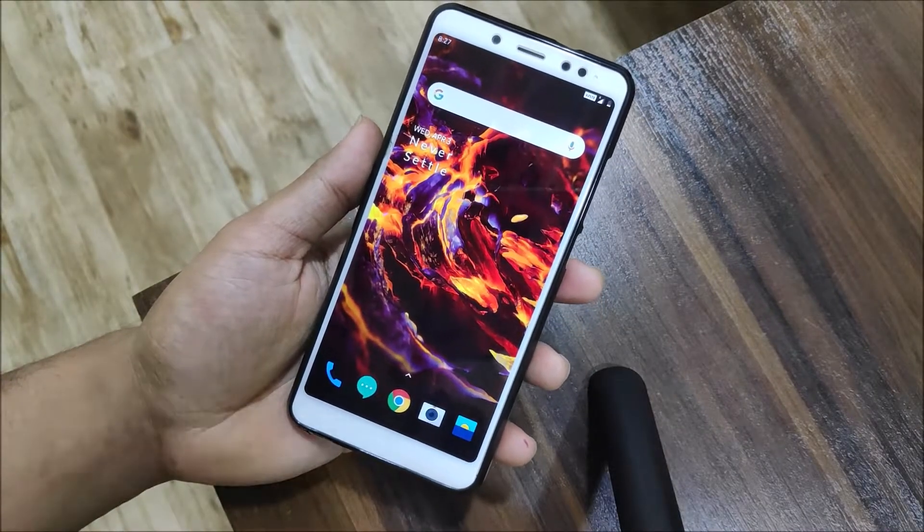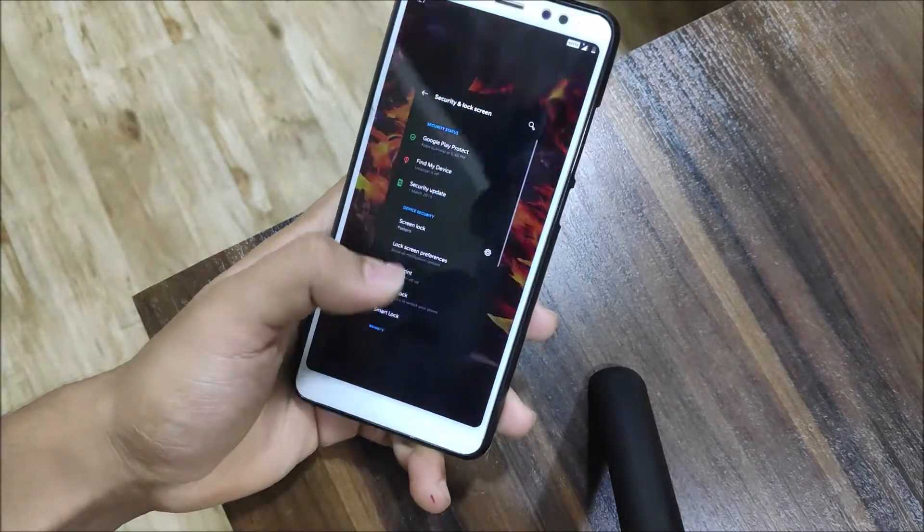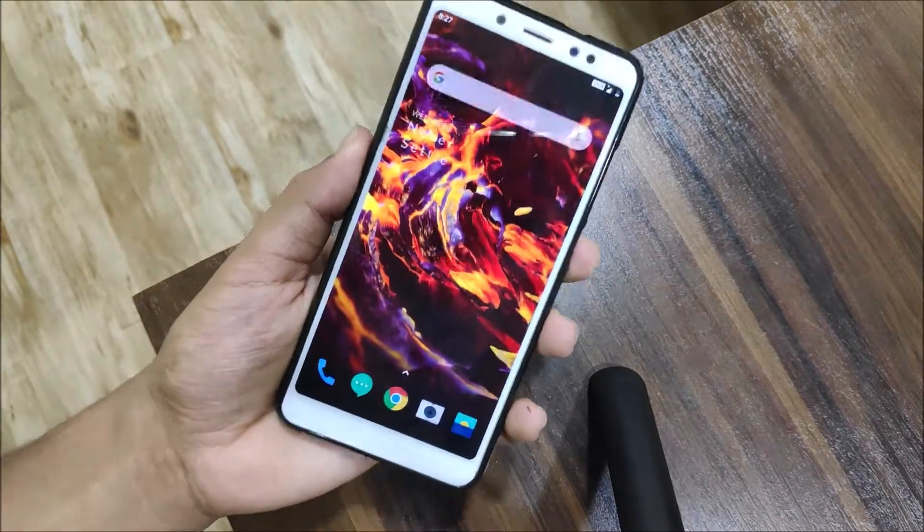The gestures work really well — not exactly like OnePlus since that's a very different device with top-level hardware — but they work on Whyred like they should. Everything is set up nicely and fingerprint also works, as you can see.